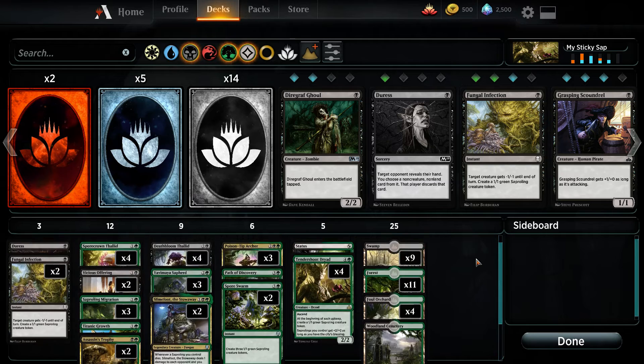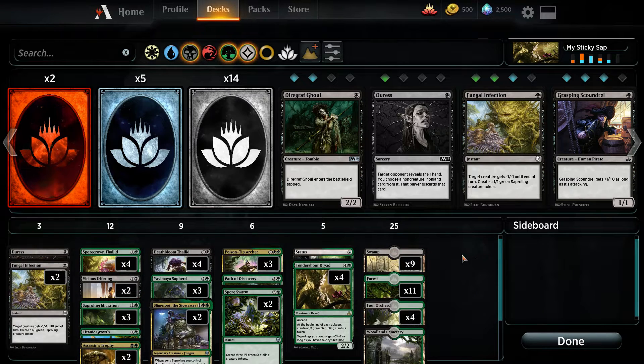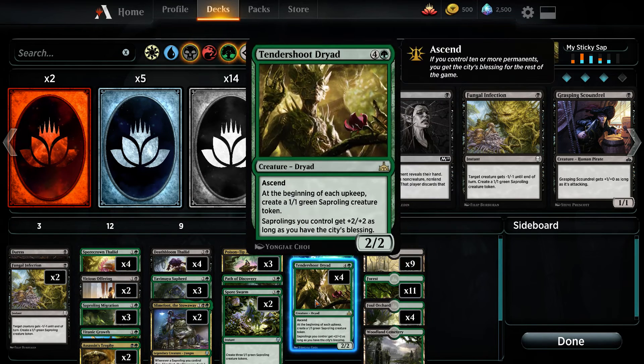This is a good way to view it. You basically win the game when you get to play this card, and this card survives a few turns. It just spawns so many tokens each upkeep — you get a token, mine opponents' and mine as well. So this is the end goal here: make a whole bunch of tokens.